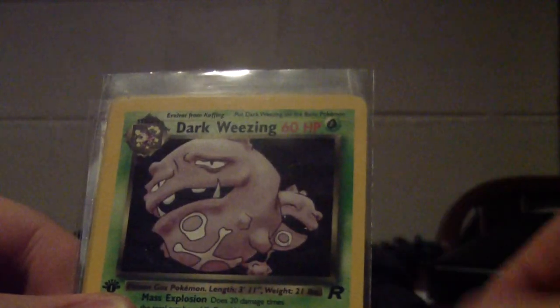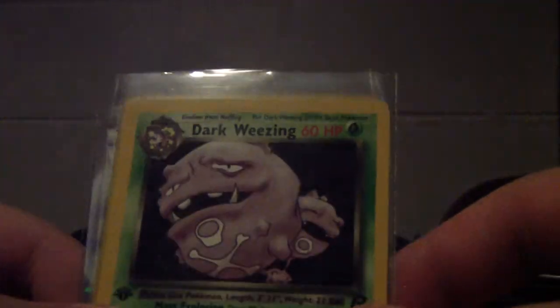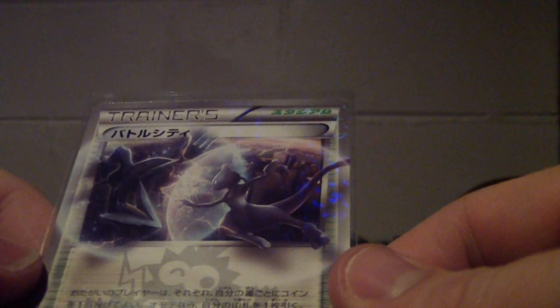Crystal Wall. Another Venusaur. A Dark Weezing — I think it's mint, there's nothing wrong with it, no scratches. First edition Moltres. First edition — don't know. And I think this is a Battle City promo — it's holo. Okay, those are for trade and sell.